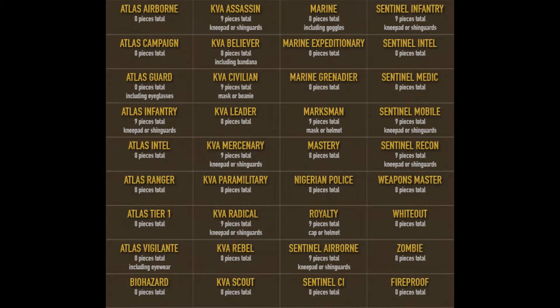Here's the full list of gear sets getting the XP bonus: Atlas Airborne, KVA Assassin, Marine, Sentinel Infantry, Atlas Campaign, KVA Believer, Marine Expeditionary, Sentinel Intel, Atlas Guard, KVA Civilian, Marine Grenadier, Sentinel Medic, Atlas Infantry, KVA Leader, Marksman, Sentinel Mobile, Atlas Intel, KVA Mercenary, Mastery, Sentinel Recon, Atlas Ranger, KVA Paramilitary, Nigerian Police, Weapons Master, Atlas Tier 1, KVA Radical, Royalty, Whiteout, Atlas Vigilante, KVA Rebel, Sentinel Airborne, Zombie, Biohazard, KVA Scout, Sentinel CI, and Fireproof.